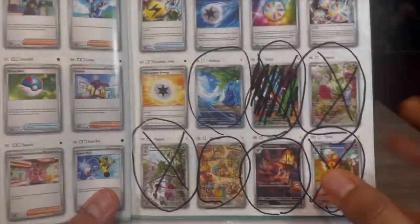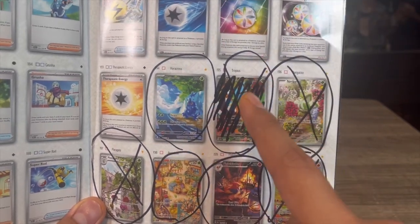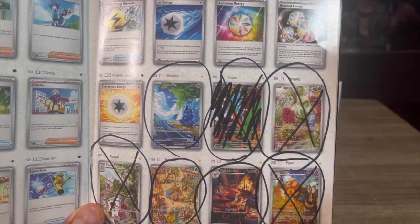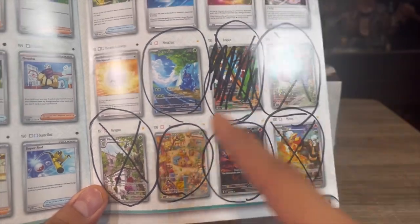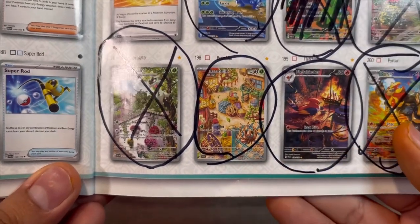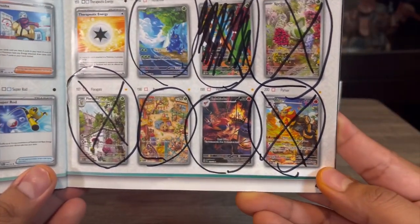Now going into the illustration rares. I had initially circled one I pulled from my Japanese Triple Beat box, but I traded it away because I didn't like the artwork, so I'm not including that one. Everything else that's circled I love - especially the Sprigatito line. Any starter lines I'm going to have all of those. Bramblin I was going back and forth on but I like the artwork - it reminds me of Halloween. I also like this Fletchinder and Pyroar - that one reminds me of the Lion King.